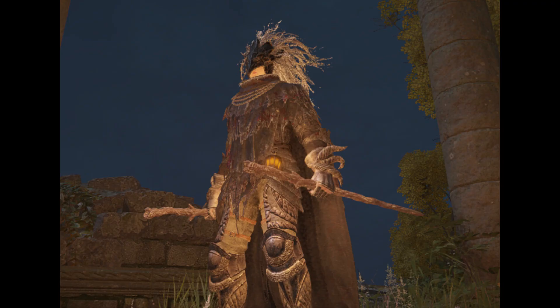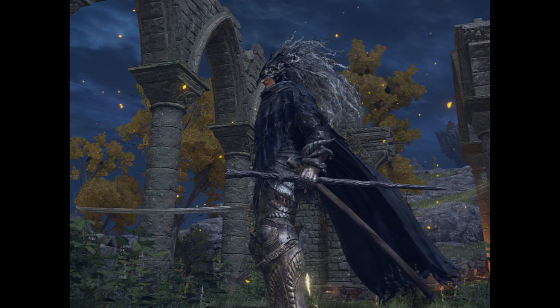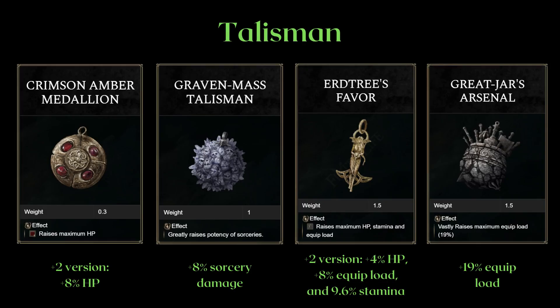More importantly, it's because I think the Bullgold's gloves actually looks kinda good. The talismans were greatly changed vs the PvE build, because many of the talismans I used like the Magic Scorpion Charm and the Dragon Crest Grey Shield are nerfed in PvP. My talisman guide is almost complete. These are my talisman choices. The only negotiable one is the Crimson Ember Medallion. You can swap this for something else if you really want to. For the Physic, I'm using Magic Shrouding Crack Tear and Crimson Bubble Tear.